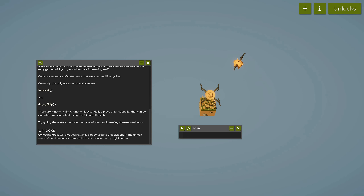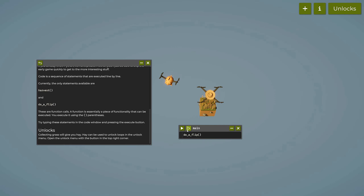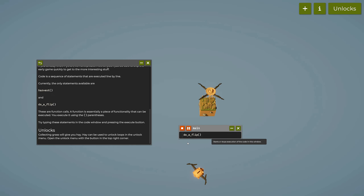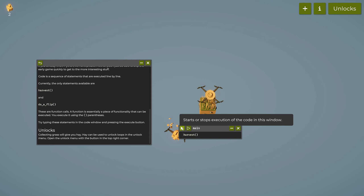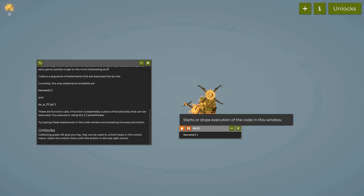We have two statements available: do_a_flip and harvest. The play button executes the code in this window. Calling harvest basically harvests hay for us, and we can see that the grass automatically grows back.